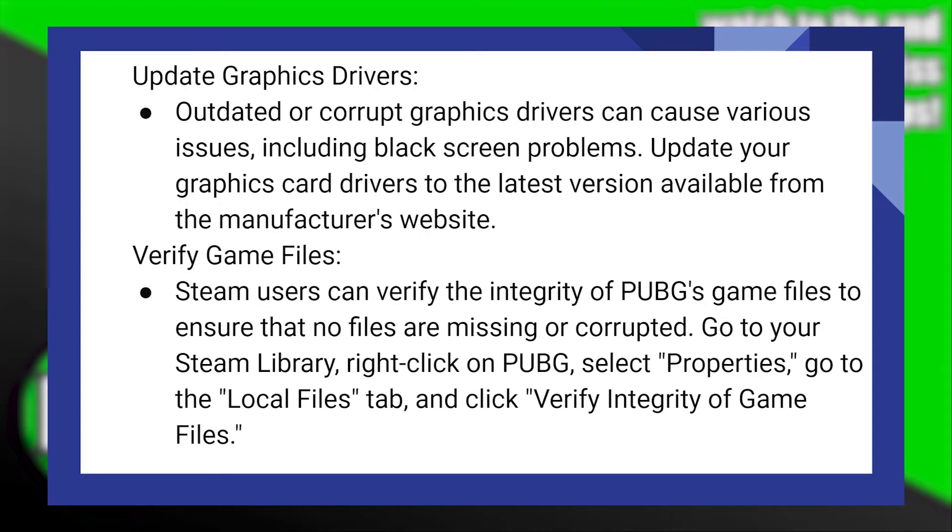Steam users can verify the integrity of PUBG's game files to ensure that no files are missing or corrupted. Go to your Steam library, right-click on PUBG, select Properties, go to the Local Files tab, and click Verify Integrity of Game Files.